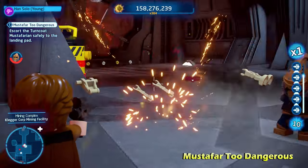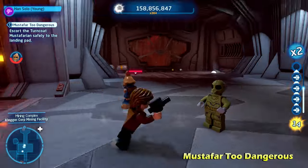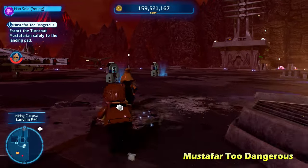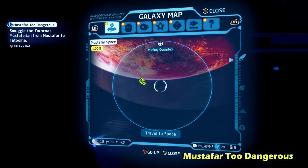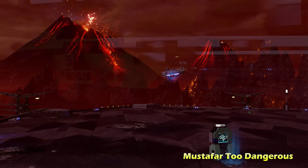Once you take out all the droids, you'll know you're done because your turncoat Mustafarian will continue walking again — he'll stop looking all scared. Here we are almost to the landing pad, and here he's going to tell you that you have to keep going. I believe it's to Mos Espa or Mos Eisley. Yeah, we have to go to Tatooine Space first.